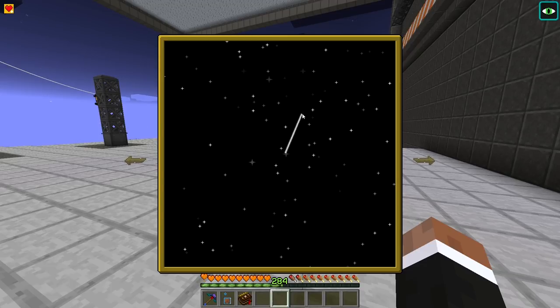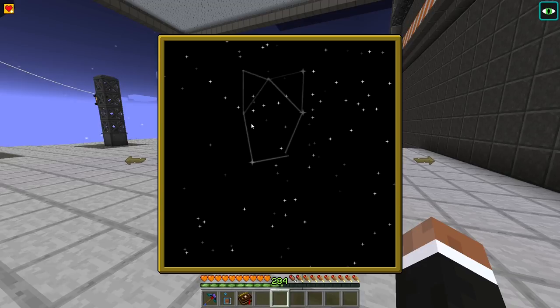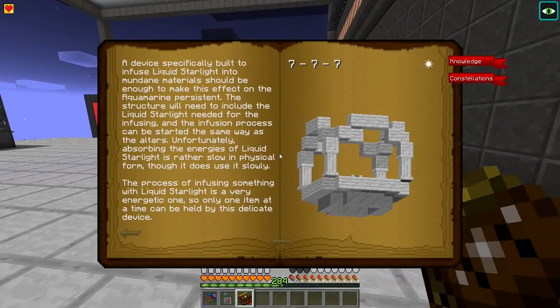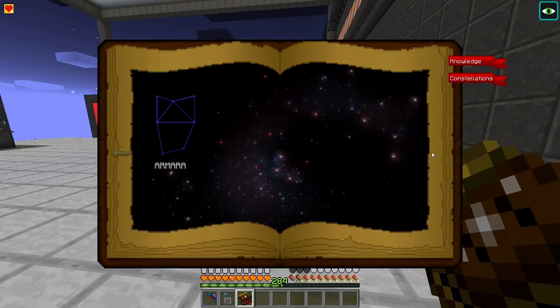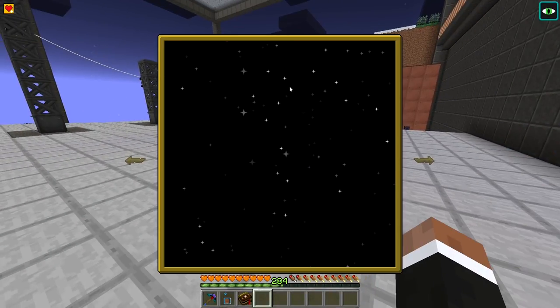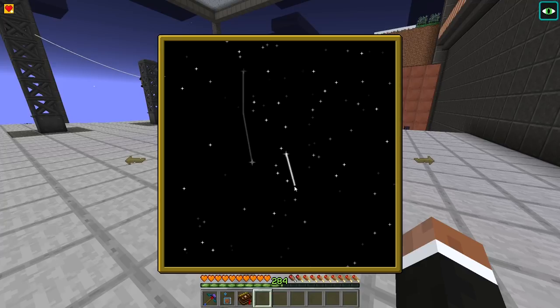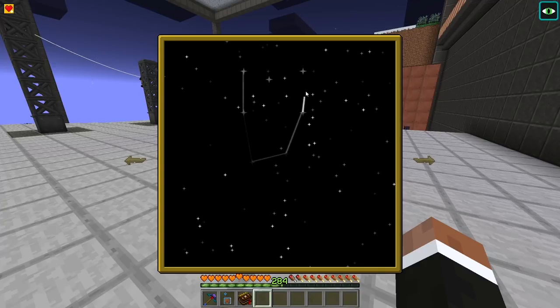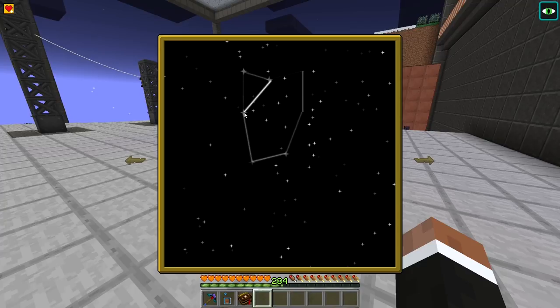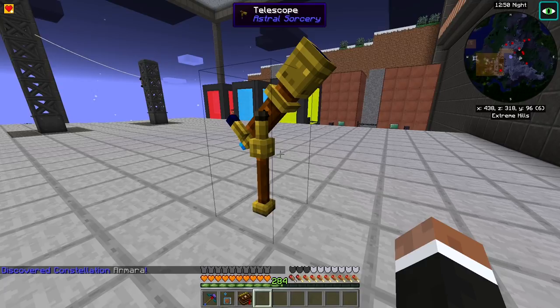Let me identify this constellation. I think I know this one — is this a Vitas? Might be a Vitas. Actually it's Amara — it has like cat ears. I'll try tracing it again. There we go, Amara! That was pretty easy.